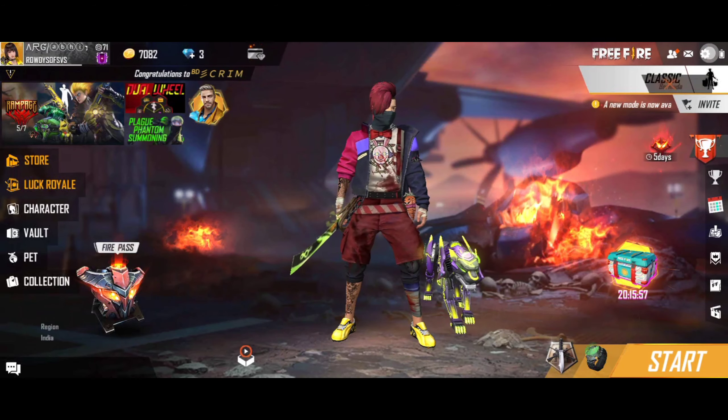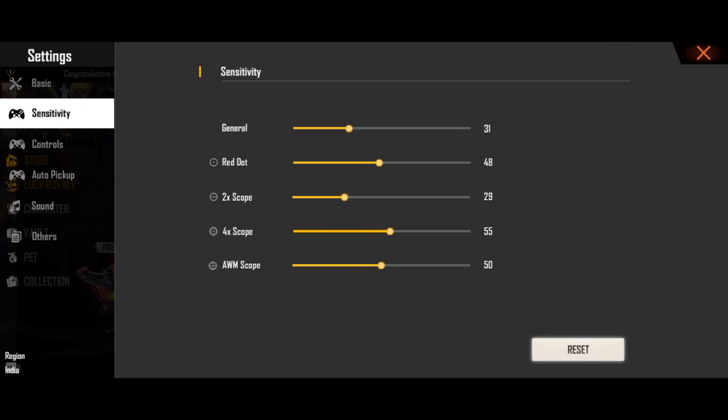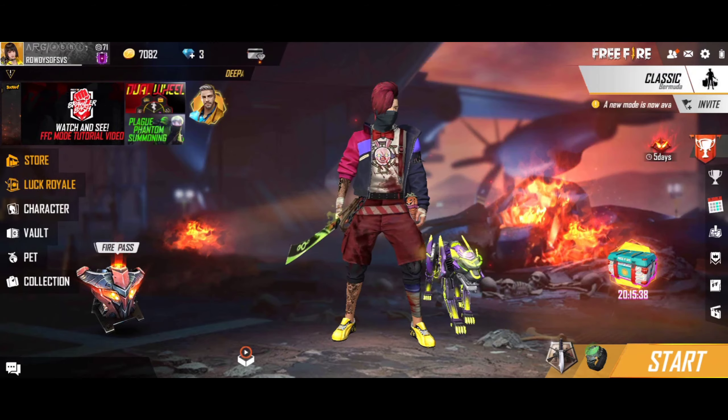Let's go ahead and talk. Guys, you should keep sensitivity at 100. All sensitivity at 100 is better — you can get headshots. If you have a 2GB phone, you have to get 100 sensitivity — it's better.